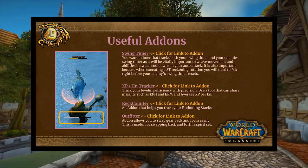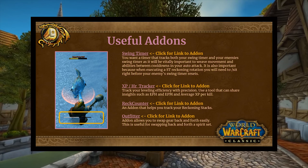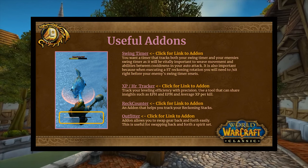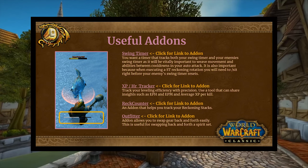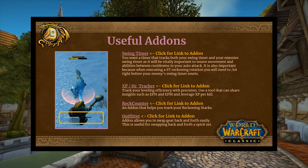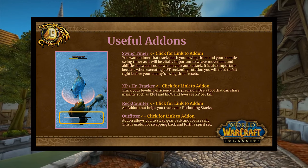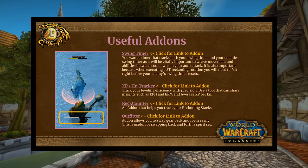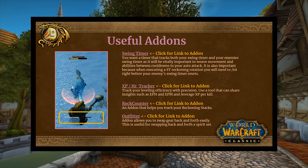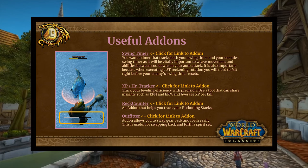Useful addons: a swing timer is super important — not only for weaving seals and abilities between cooldowns and your swing timer like any other melee class, but you also have to track the swing timer of the enemy you're fighting. This is really impactful for the single-target reckoning rotation: you're going to want to do a forward-slash sit macro right before your enemy's swing timer is resetting. You cannot miss that — as soon as you see their swing timer resetting, you have to sit down and get that stack.